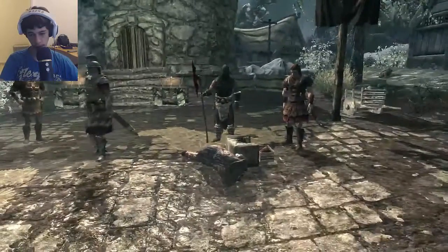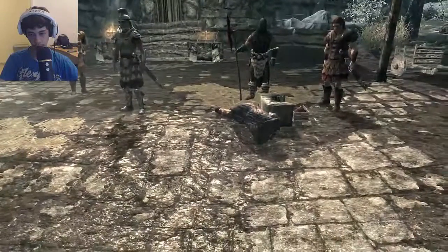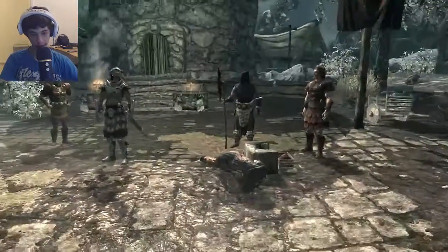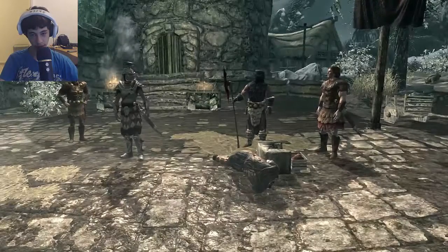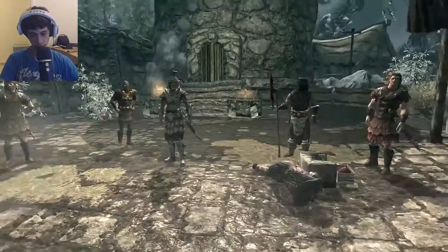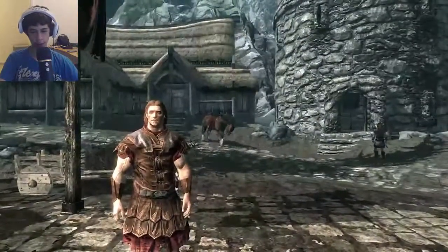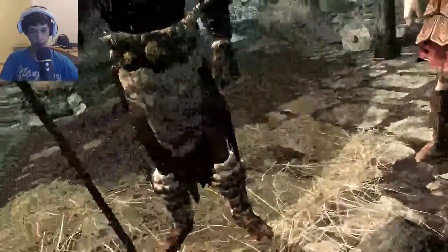Death to the Stormcloaks — fearless in death as in life. Next, the renegade from Cyrodiil — nope. Did you hear that? Next prisoner, to the block — nice and easy. I'm going to die if a dragon not in the sky will save me. And there's a freaking dragon!